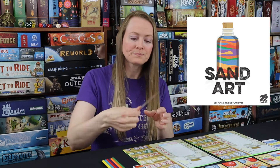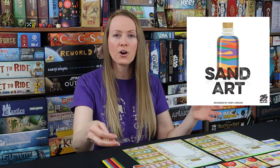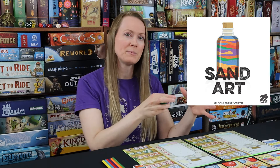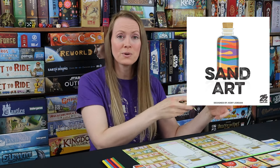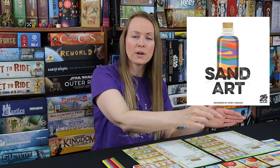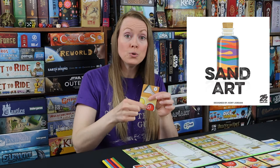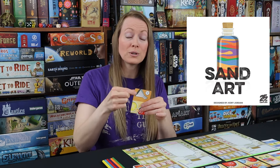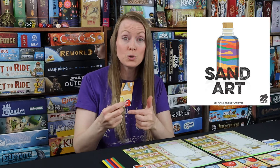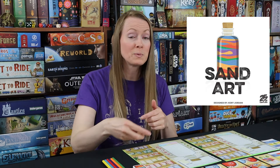You start on the far side on one of the layer cards. There are advanced layer cards that give you five victory points and then easier layer cards that give you two or three. You start on those sides and then you move in the direction to the action space you want. There are two halves to it, so you can go to the top space or the bottom space as long as it's unoccupied, and then you do one of those actions in that space. Some spaces have multiple actions, but you can only do one.